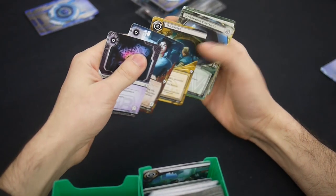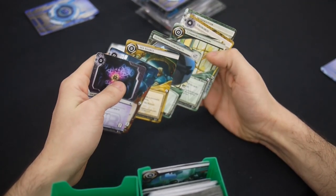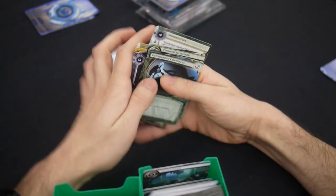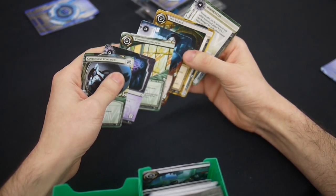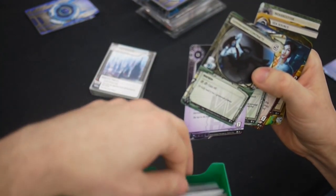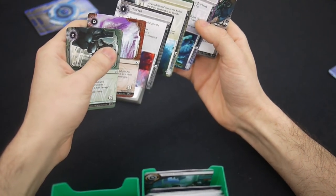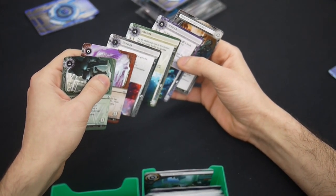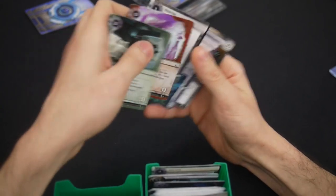Seasource, Ouroboros — that Encryption Protocol is really good in a draft, especially with Pad Campaigns and asset-based economies; make it even more expensive for the runner to trash stuff at basically no cost to you. That's really strong. I could also take Government Contracts, but take that Encryption Protocol. There's an Archer — oh my god, I'm actually seeing an Archer. I have an Oversight AI already and a Hostile Takeover, so I'm all about the Archer. I can't believe I saw one. How can I not take it? Good choice. Archer — so nice.